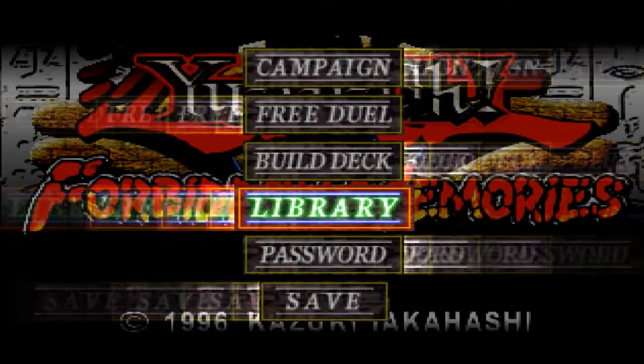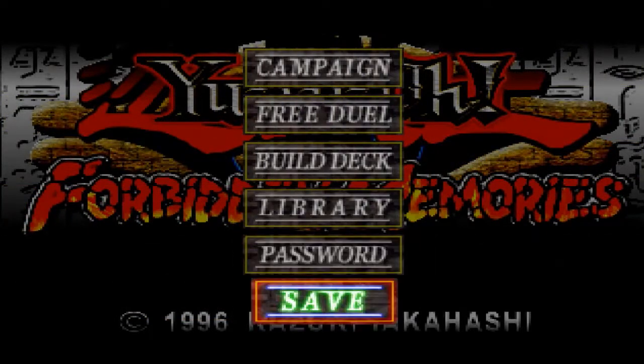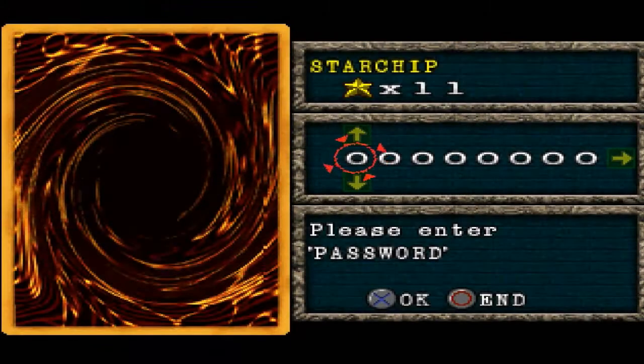But we just don't want to go into too much detail with that. You can go into a password. And if you actually have any cards from the Yu-Gi-Oh! trading card game, you can actually enter the 8-digit code that's on the card. So I'm just going to take out one of the cards that I actually have in my hand at the moment, just enter the code, just to see what works.